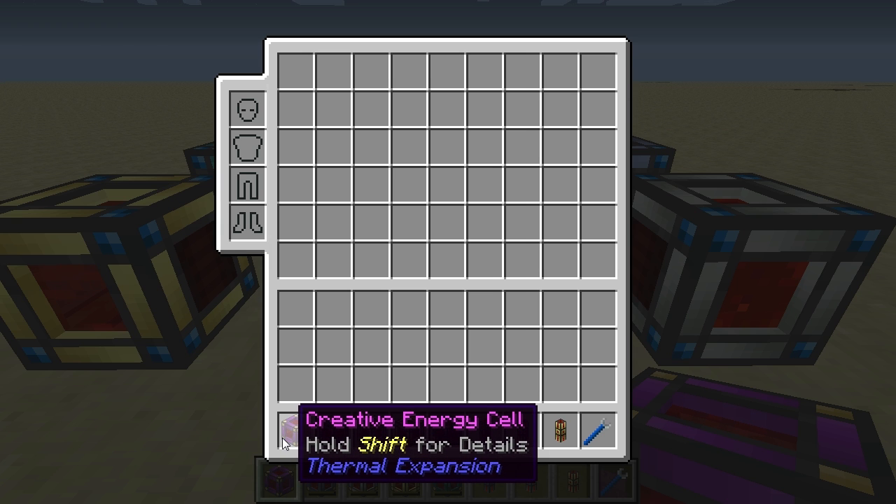The first one here is a creative energy cell, which means it can only be obtained in creative mode or spawned into the game. This also means that it does not come with its own crafting recipe.